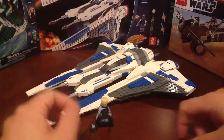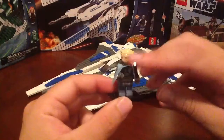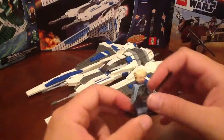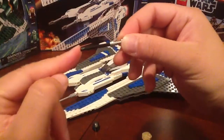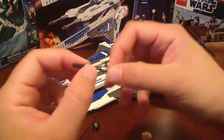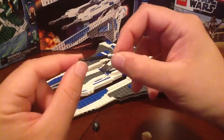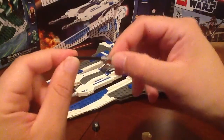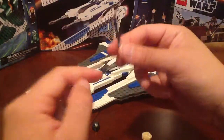And now, the main figure — the coolest figure out of this set, for sure. This is the main man, Pre Vizsla, with his black lightsaber. He got the identical lightsaber hilt from every other Jedi figure, but he has a black beam, which is really cool. Would have been interesting to see if they could try and make that sort of translucent — translucent black, if that's possible. At least more of a shade of grey. But definitely a very unique lightsaber. Looks awesome.